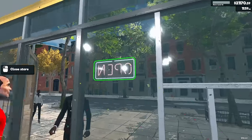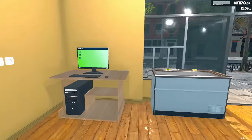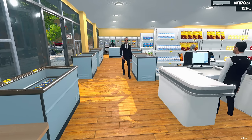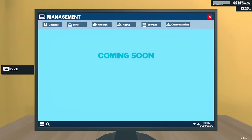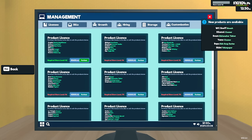There it goes — level 42! Alright everybody, get out of here. I'm closing down, I've got to stock this thing. We've got to get the new products — I don't want people depleting my other stock because I'm going to get way too far behind. It's worth it not to be open today. So we're going to go to management, go to license, and purchase, purchase, purchase.